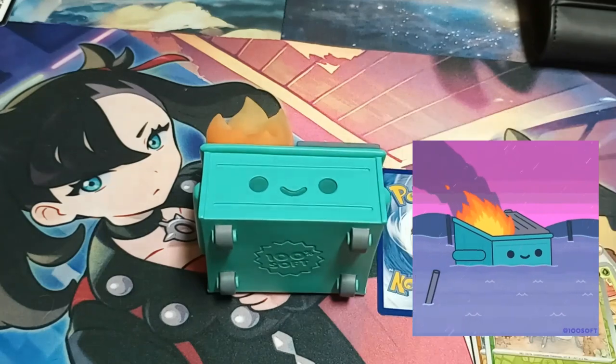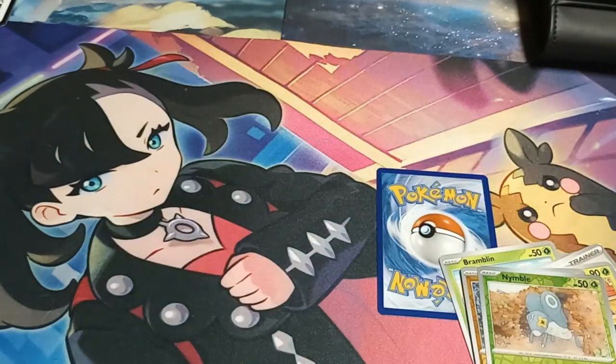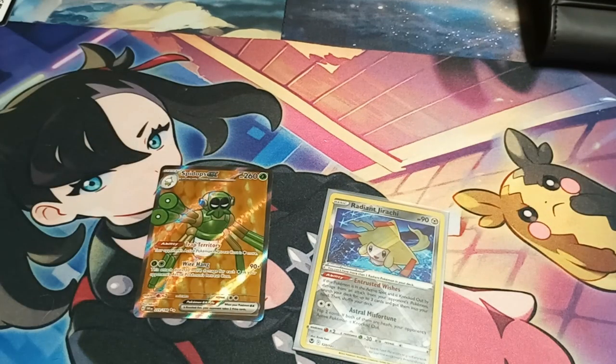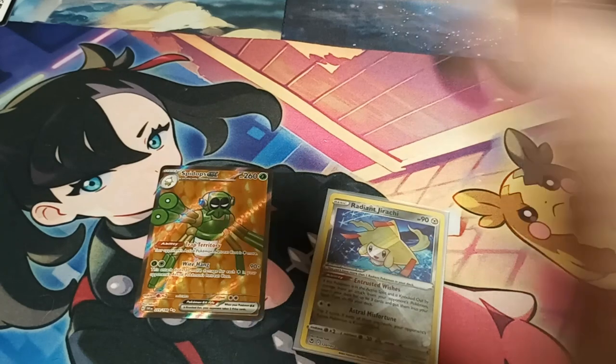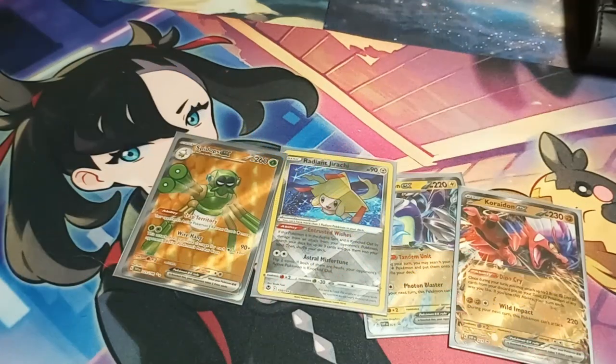Sorry, it's a bit of a dumpster fire. I mean, we got two hits, but out of ten packs, dumpster fire a little bit — just kind of a whiff. Out of all, we got a Radiant Jirachi and an unsleeved Scizor EX. That's what you get for trusting a tin! But if you enjoyed it, please like, comment, subscribe, check out our other videos. We'll see you next time!